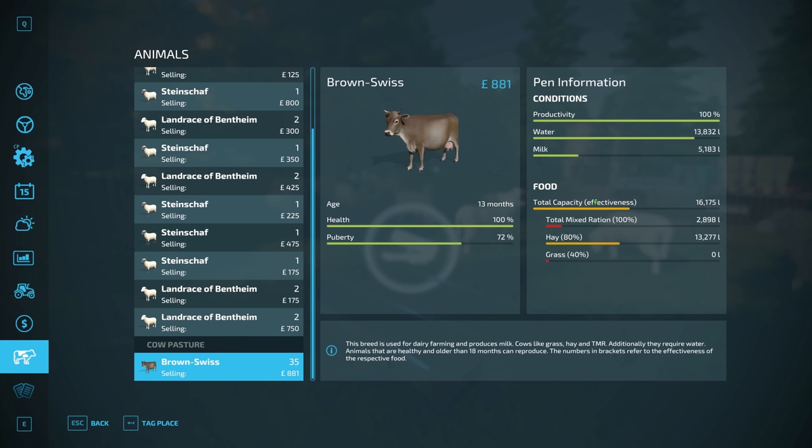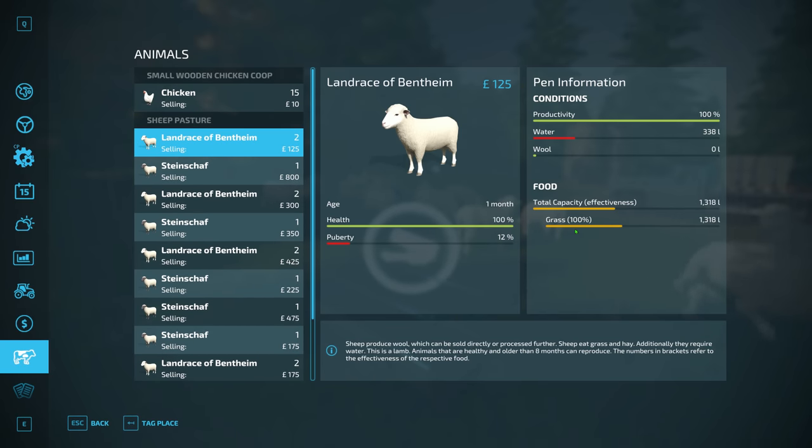Cows are doing all right. The 35 cows that we got have already produced 5,000 litres of milk, which is excellent news. We've still got 16,000 litres of food, but only 2,898 litres of TMR left. But overall, look at the sheep as well - they need a bit of water soon, probably the next day at least.